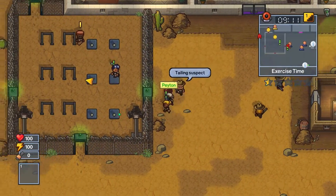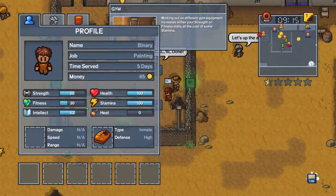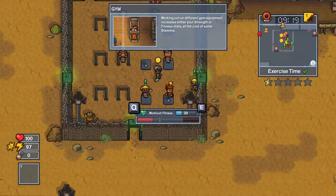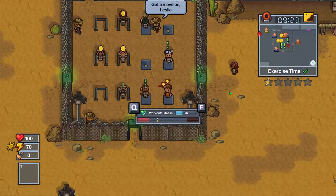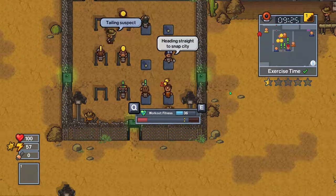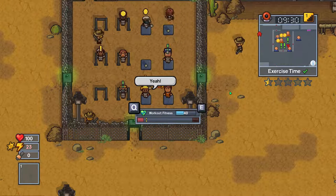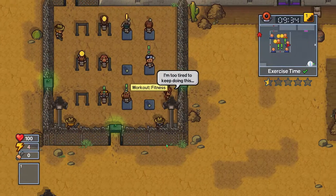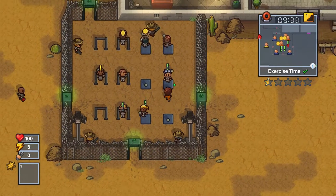Exercise time. I could use the exercise. What do I want to exercise today? Fitness, I think. Not bad. How much did we get for that? 14. All right, cool.